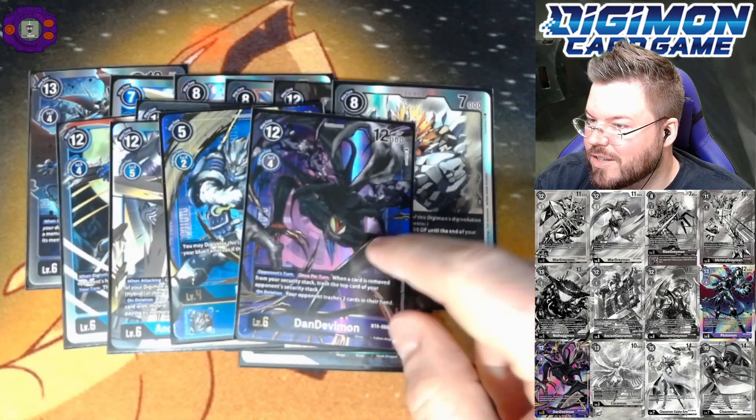For our alternate art slash secret hits we pulled Ancient Gurmon, Lobomon, and Dan Devimon — doesn't that card look sick? It looks so cool! I appreciate you guys hopping by — make sure to like and subscribe if you enjoy this kind of content and want to see more. Join us tomorrow for our second BT4 box opening. Until next time!